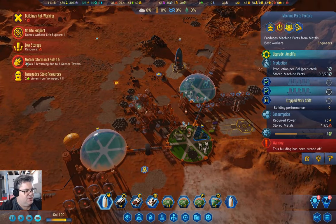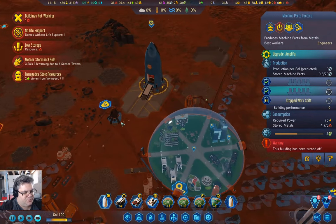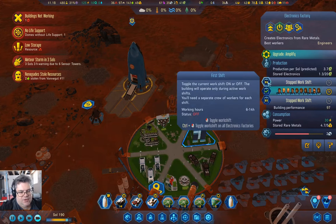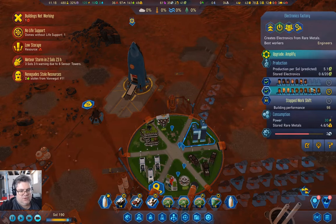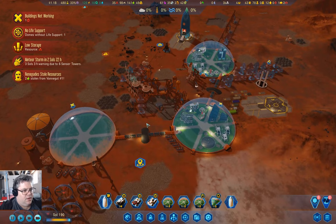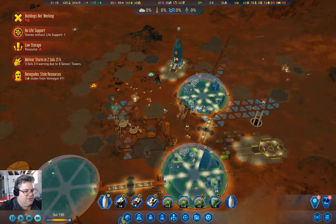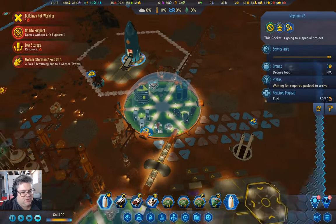We've got a meteor storm coming in at some point — so there's that. Meanwhile, I've got a bunch of unemployed people so I'll hire them in here and make these guys work. We're at 50, and we need about 10 more of those.